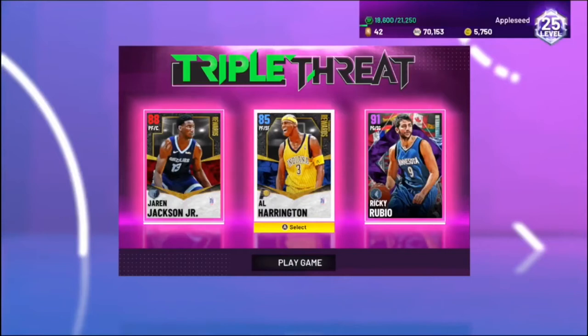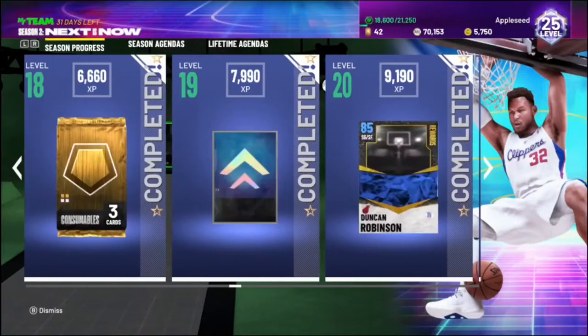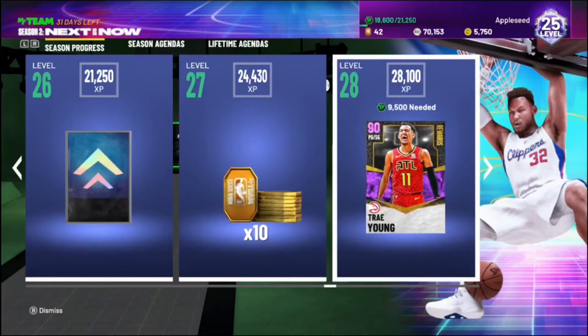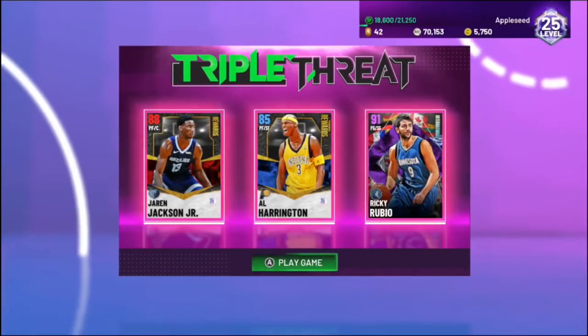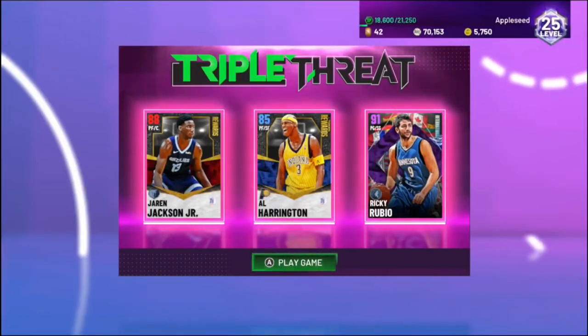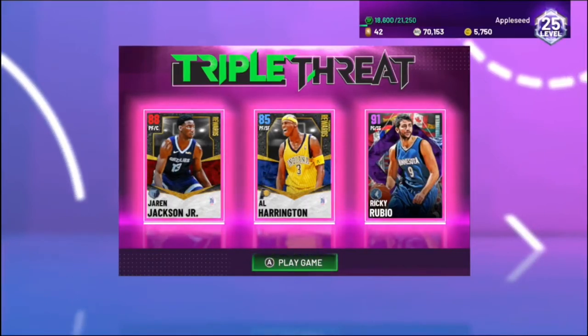I'm rocking with these guys because I need to get 125 points with Al in the paint, and I also just need to get points and rebounds with Jaren Jackson. Right now the goal is just to get to level 26 so I can get this ascension board. I'm almost 10,000 away from an Amethyst Trey Young — that's pretty dope. I'm not going to do an unlimited gameplay because right now I don't have time. I have some things to attend to IRL.